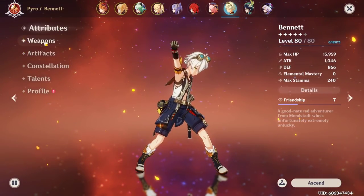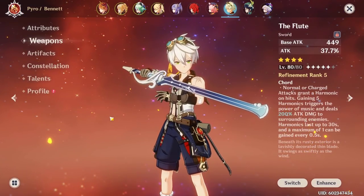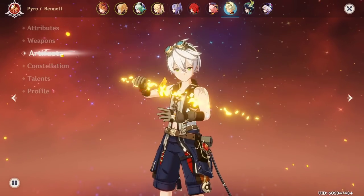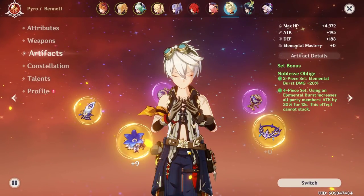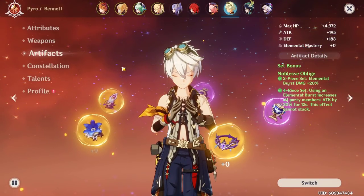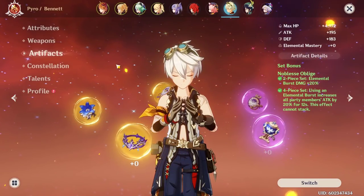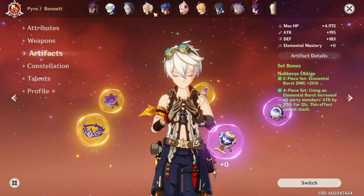If you don't have Sucrose, you can use Bennett, who is available in the shop right now. Alongside Xiangling he'll give you the Pyro Resonance 25% attack buff, and alongside Fischl he can proc Overload, which is AoE and very strong. Bennett also serves as a healer. I personally ran Childe, Bennett, Xiangling, and Sucrose for a long time. If you run Bennett and Xiangling together, run 4 piece Noblesse on him and either 4 piece Crimson Witch or Instructor on Xiangling, since Noblesse doesn't stack.